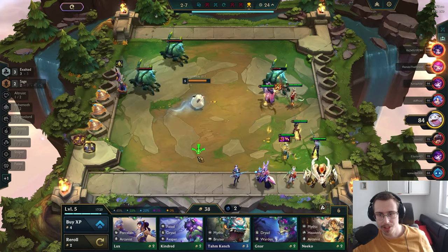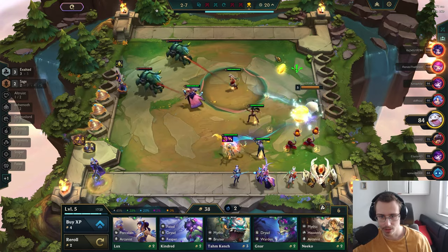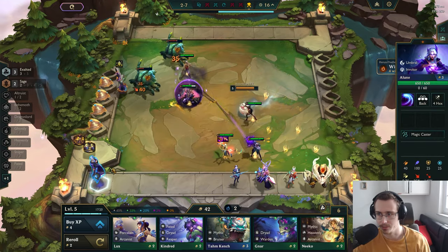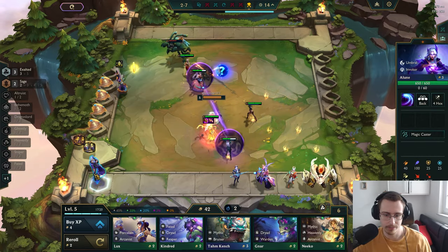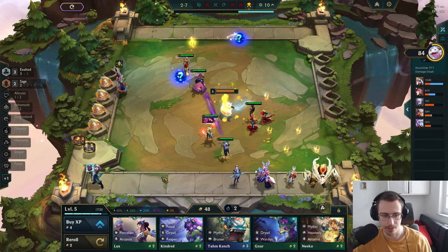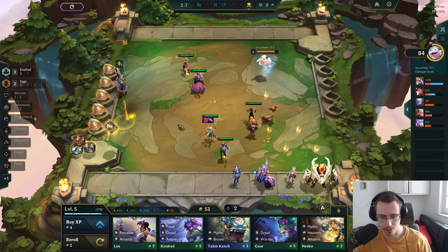We're up against the crab wraith, which means we're gonna get a little bit of extra gold. Let's pick up this loot — that's an Elune, I probably don't need that, I'll just sell it.